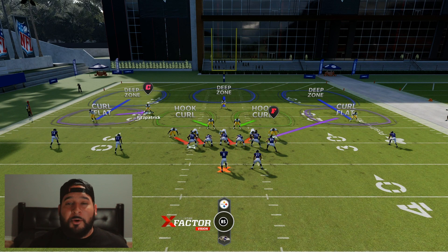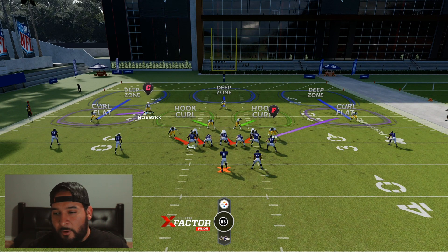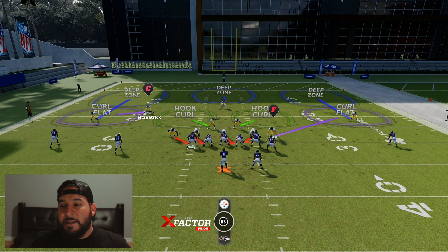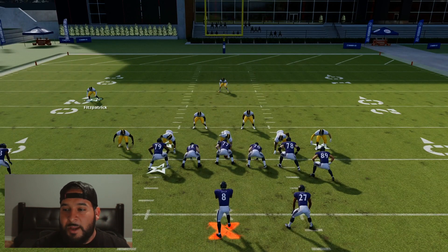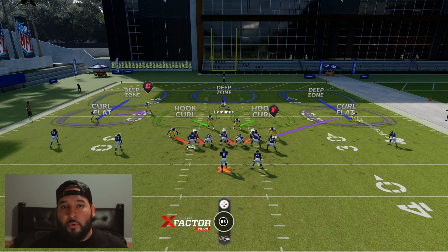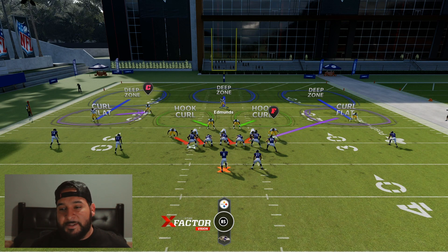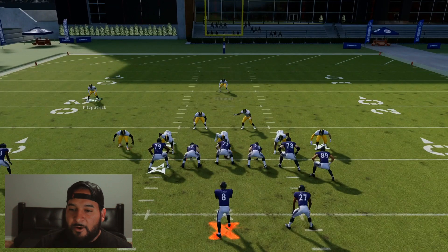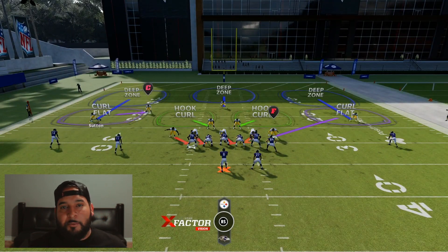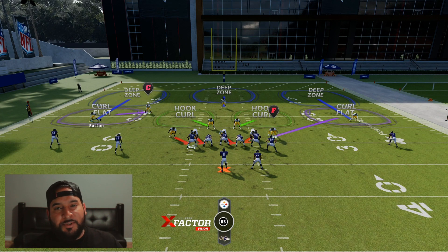The first defense we're going to work with is a cover three sky. A couple things to look for off rip to tell if this is any type of cover three: is there a safety in the middle of the field, which we have right here. So that's already telling me two things — this could either be a cover one, which is a man coverage with the safeties over the top, or this is some type of cover three. The next thing I'm going to look for are my cornerbacks. How far off the line are they? These guys are about seven yards off the line, so off rip, this is telling me this is some type of zone coverage.